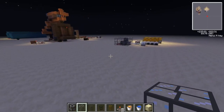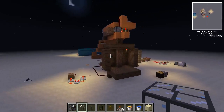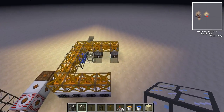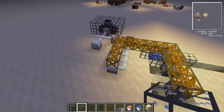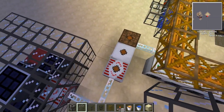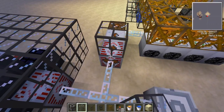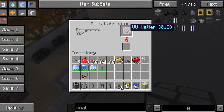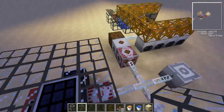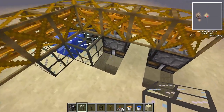Hello ladies and gents, welcome to another episode of Feed the Beast Useful Inventions. Today we're going to make a mass fab setup — just a simple one to show you how it works so you can maybe set up your own. Right now we're just mass fabbing, making matter out of power, not getting too much because it's moonlight.